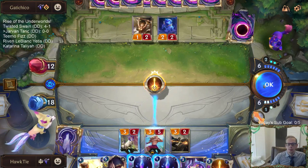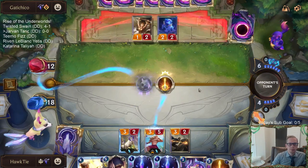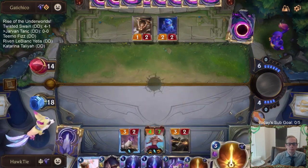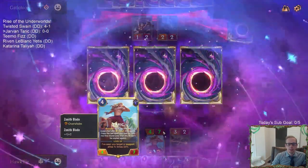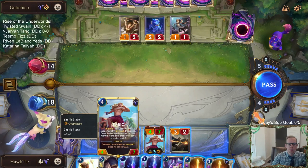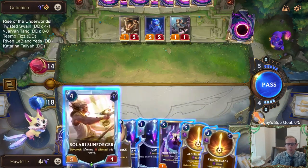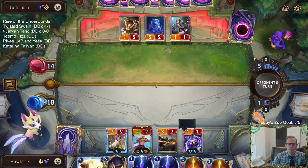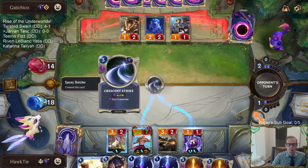Unfortunate that we drew the other one, but I still think it's worth playing. That was the worst draw step for us - we were going to get that Zenith Blade for free anyway. So right now we're at three, support four, copy over five. I can level up if I play another unit or the Mentor.